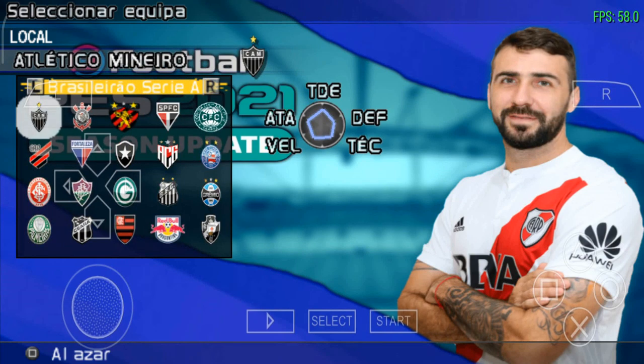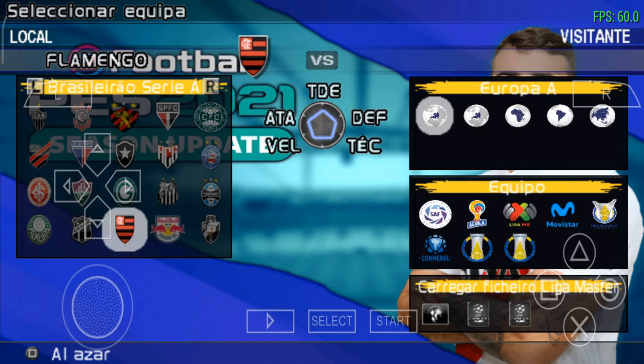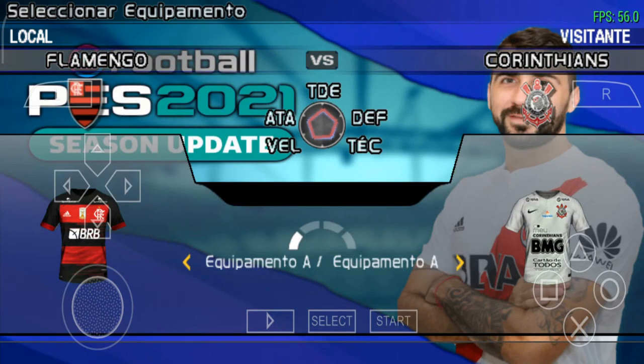Vamos fazer aqui um jogaço no Confronto Brasileiro — vamos escolher o Flamengo, ver como está a equipe da Rúgula Negra, e jogar contra o Corinthians. Vamos ver como estão as duas equipes aqui nesse PES. Lembrando que ele é para o PSP, mas como estou jogando pelo emulador no celular, você pode fazer isso também — qualquer celular pode tentar fazer o download e experimentar.